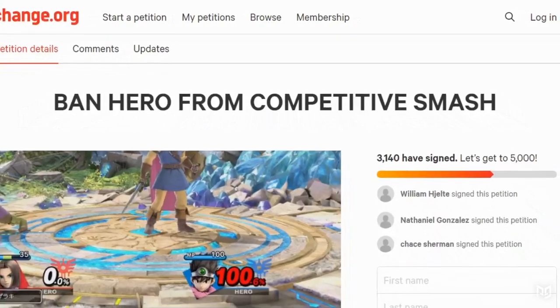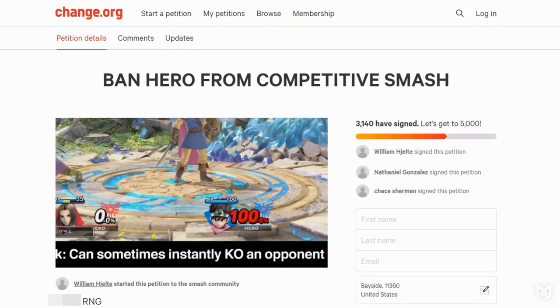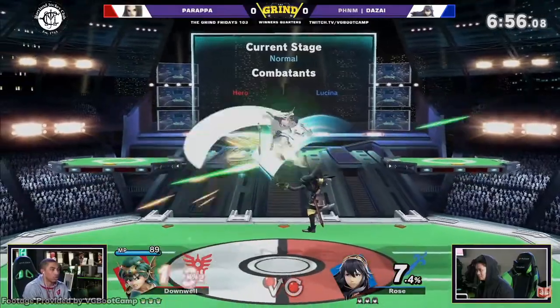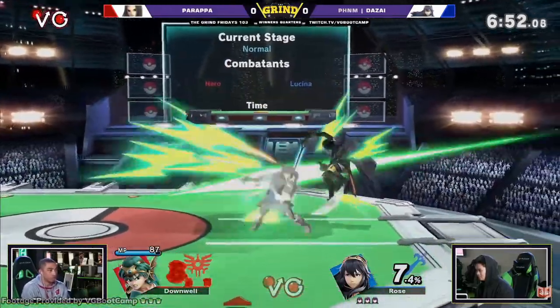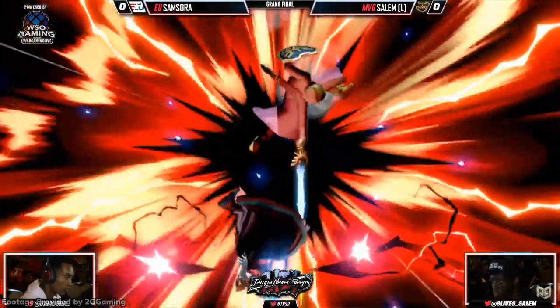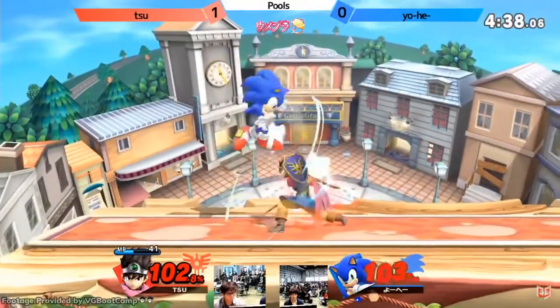Initial responses to Hero's RNG elements were strong, with many even suggesting a ban of the character in competitive play due to his inconsistent nature. Much time has passed since the character's release, however, and everyone has calmed down a bit about Hero. His RNG moves can be avoided pretty reactively, and his core attributes leave him vulnerable in a few areas. Hero is by no means a bad character though — Salem has acquired some impressive results and wins using him, as has Su in Japan.